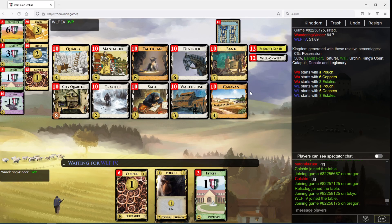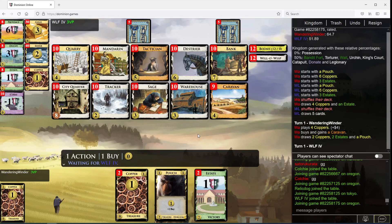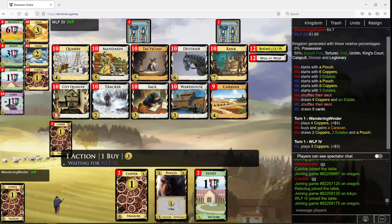Probably want one silver. If I'm going for building, one silver, one bank - that's enough money to double province. I wonder about Mandarin Money - Caravans and a Warehouse anyway. They start out pretty similar, I guess. Or Tactician into the Bank thing, right? Tactician into the Bank thing allows for three buys on a turn. Three buys on a turn. I'm going to open this anyway.